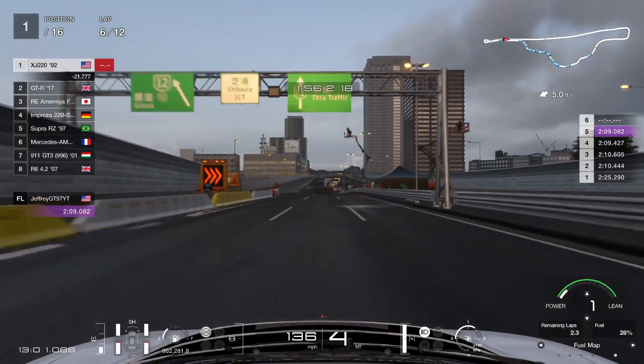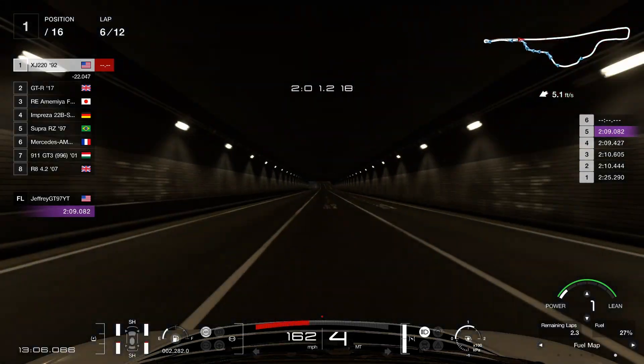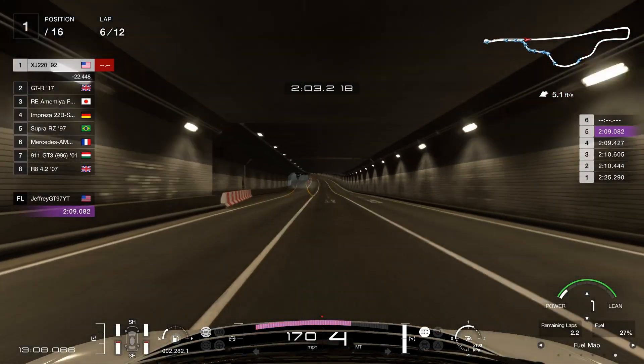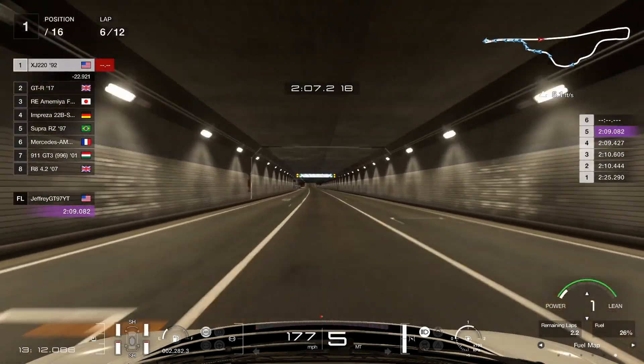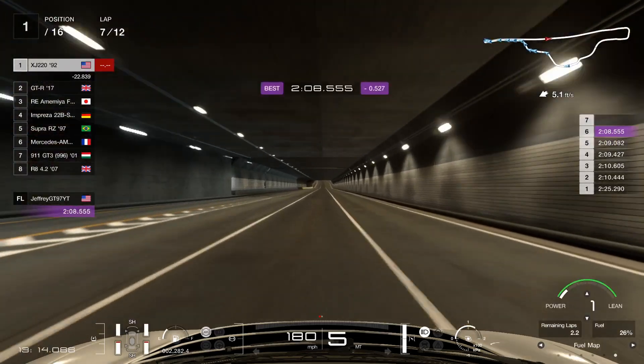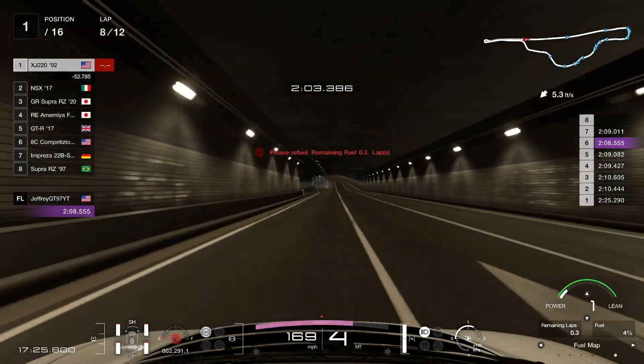The car feels very nice. We are on racing fuel map 1 the whole way. The only thing I can say that's a bit of a negative is it is a little bit tight, but once you get used to how the car drives and feels, you'll get used to it. As we cross the finish line, we did a 208.55 — pretty quick lap for this car.